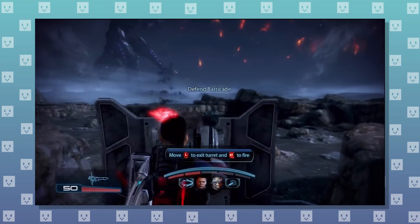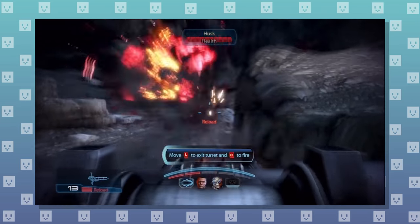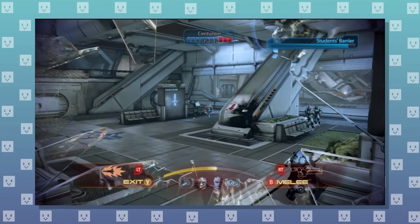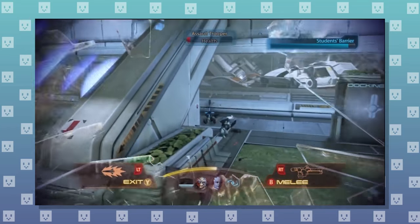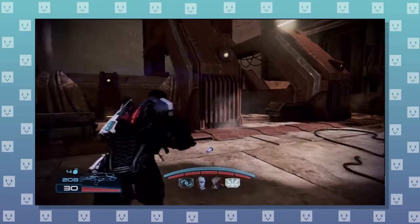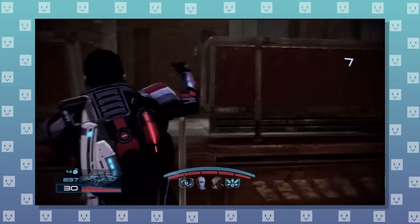There are also some turret sections which are fun enough but nothing to write home about. You can also jump into a mech suit, which is pretty awesome, but it's also really rare and pretty shallow mechanically — enjoy your badass railgun and mediocre first-person aiming. Finally, Mass Effect 3 has something that I feel is really easy to overlook but adds a layer of complexity to combat situations that would be sorely missed otherwise: ladders.